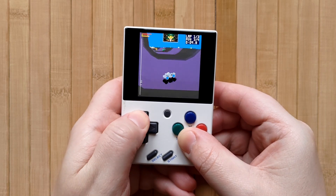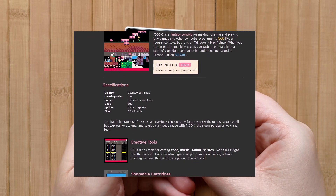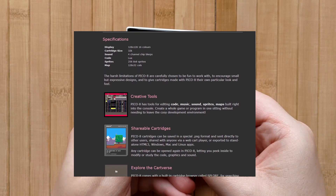In case you don't know, Pico 8 is a fantasy games console, basically a simulated games console and development platform. The harsh limitations of Pico 8 are carefully chosen to be fun to work with, to encourage small but expressive designs, and to give cartridges made with Pico 8 their own particular look and feel.